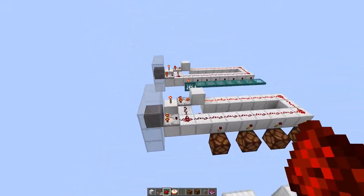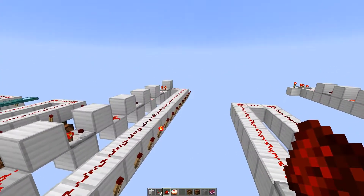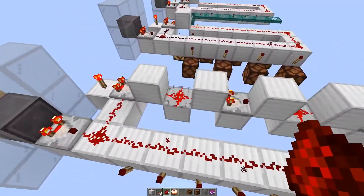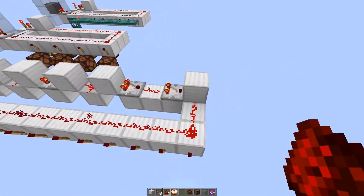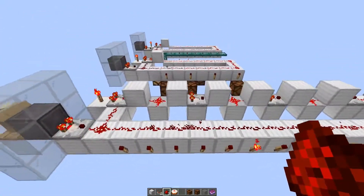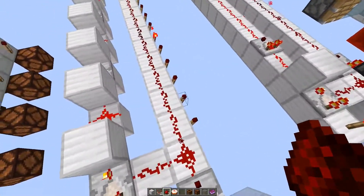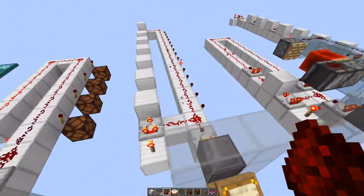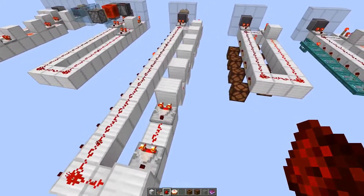This is very similar to the first design, except that instead of eight torches we have 15 torches. It is also the same but then changes a little bit — we always have a block, dust, block, comparator, and again and again to carry the signal on the other line around. You can always put one of the torches on the inside alternating to make it easier to take away the signal.